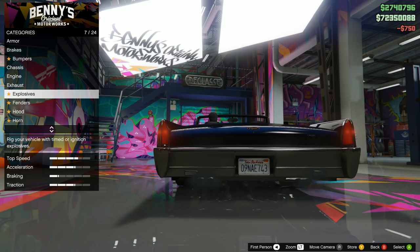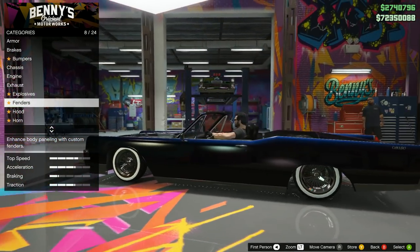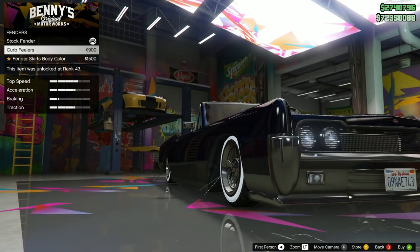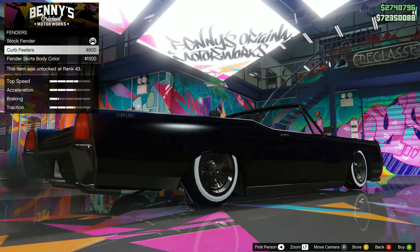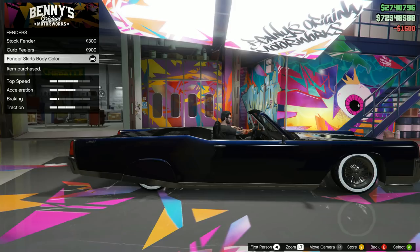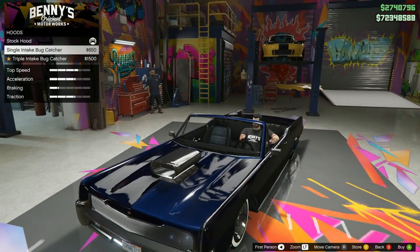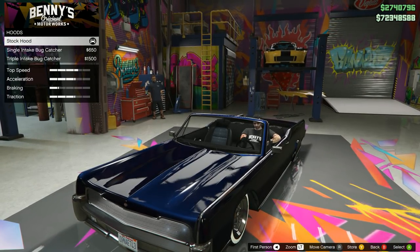Dual exit exhaust for $750 — nice. Not getting explosives. Fenders: there are curb feelers and fender skirts in body color. I think I do like the fender skirts for the classic look — that's the look. Hood options: if we pick those, it hides our air filters, so I might actually leave the hood off. Too bad they don't give other hood options with this car.